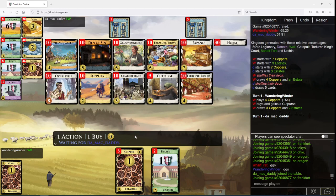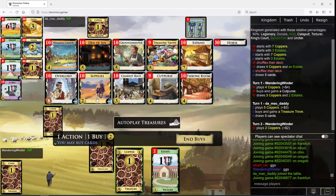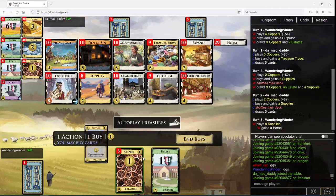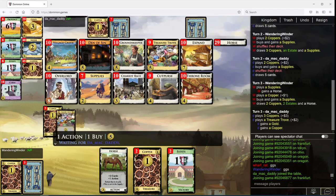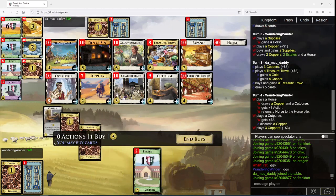Overlord looks really bad on this board, actually. You hit 5-2, and you're doing this. Wait, there's Throne Rooms to draw — there's Throne Rooms to draw. That's very important to note.